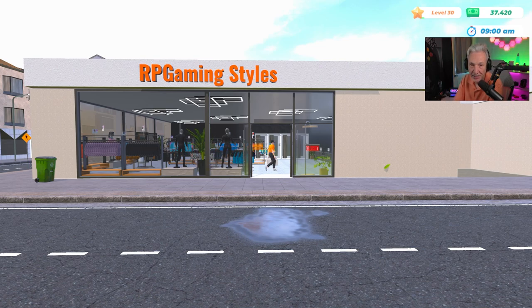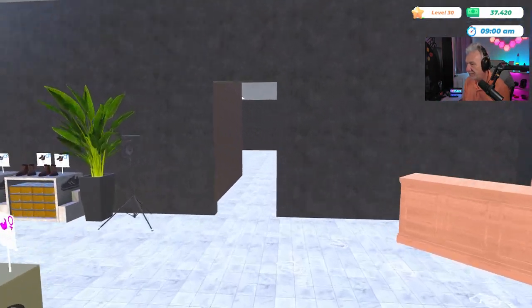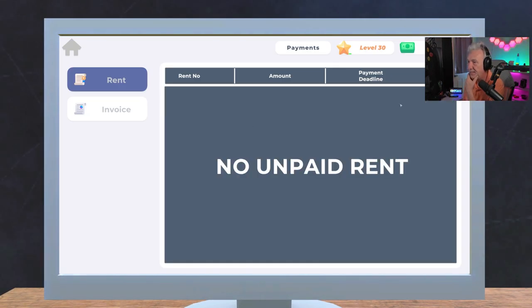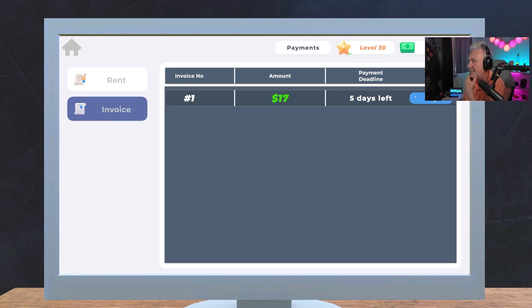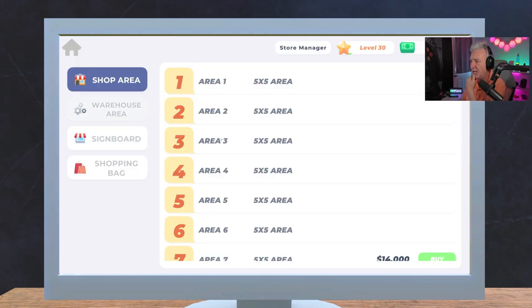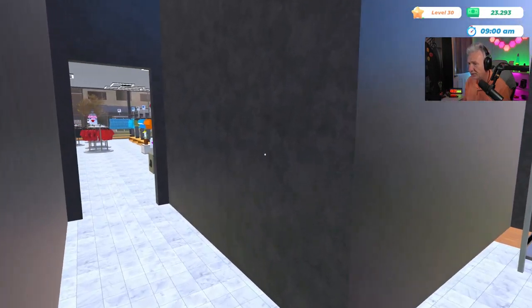The first thing I thought we'd get done while the stockers are doing their job is expand the store. Let's head to the computer — everybody's taking a break, we've got bills to pay because it's the beginning of a new day. To expand, we go over to the Store Manager shop area and that's going to cost us $14,000. We hit that — that's a big chunk of our money, but we have $23,000 left.